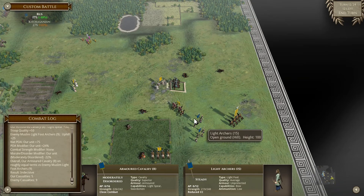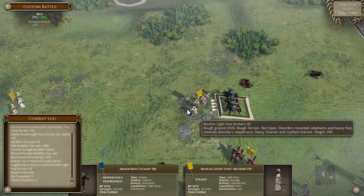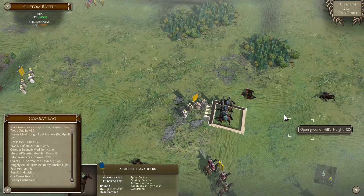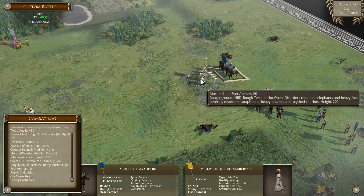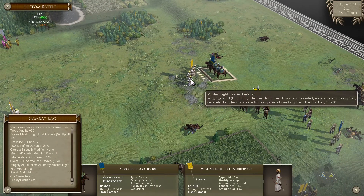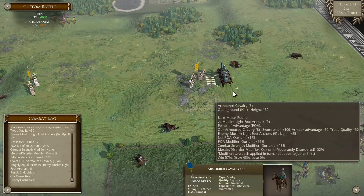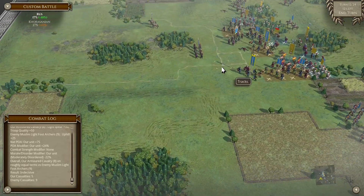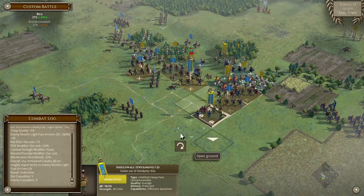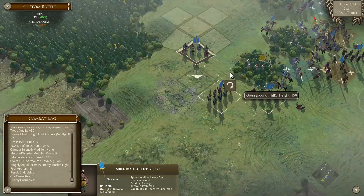Mistake - huge mistake. I should really be thinking about it a little bit more. The reason this has happened: we're moving up the hill first of all, and second of all they are in rough terrain and they're a light unit, so of course they will not run away. They will take the charge and now I have opened myself up for charges and routing. I have literally wasted the whole turn.